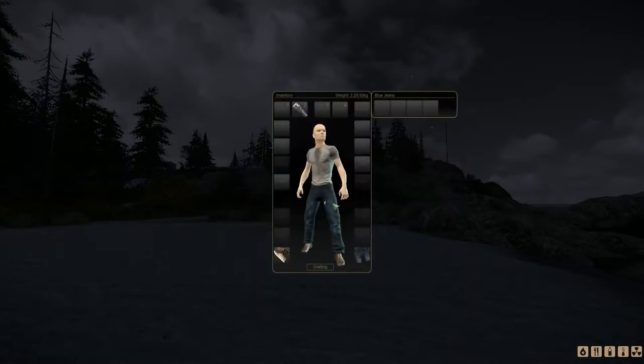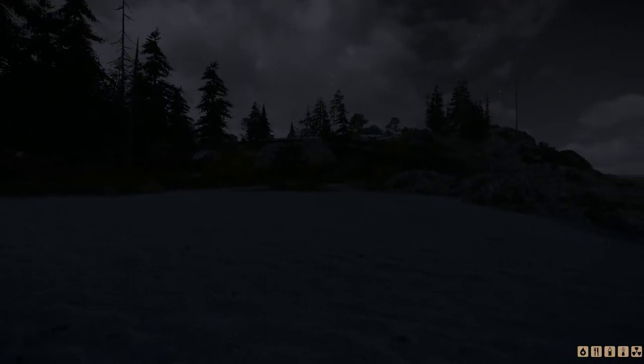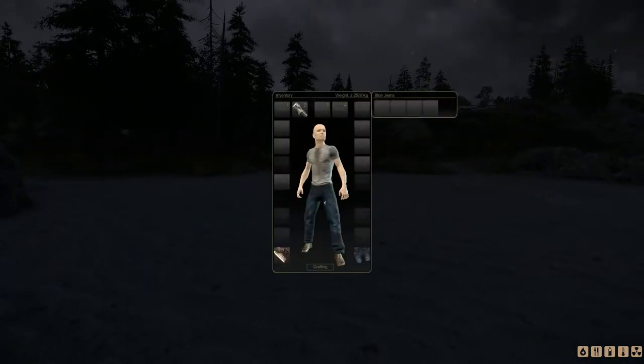Okay, so this should be inventory. We've got some tennis shoes, blue jeans, and a flashlight. Did I see anything about turning the flashlight on? We can craft something. Maybe F? How do I use the flashlight? Oh, it's in slot number two — so press two.